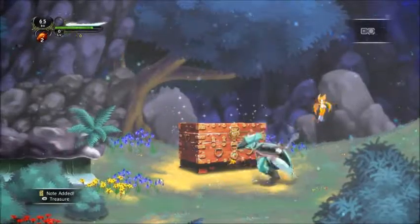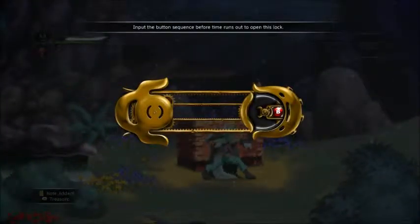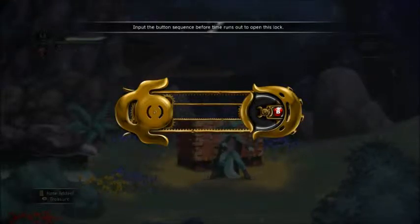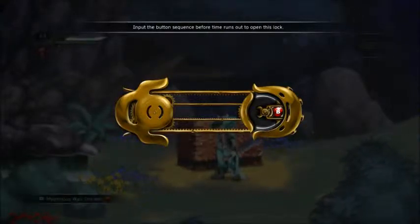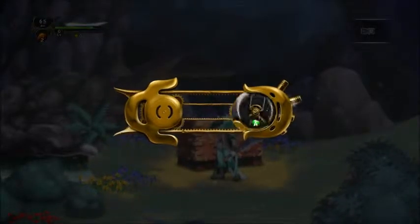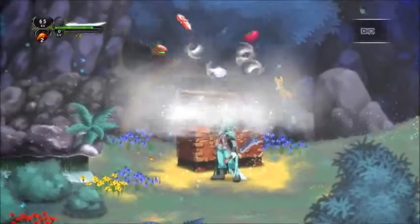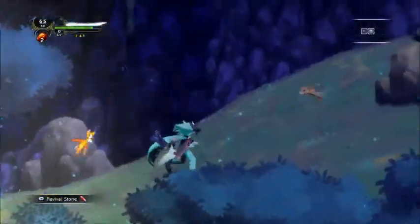Here we've got a little mini-game — basically just a quick Simon Says. Once I hit this first button, they're going to go together, and I have to hit these button combinations before it latches again, and then we can get whatever's in here. B, X, A — there we go. Sweetness. That wasn't so tough.